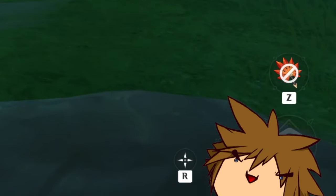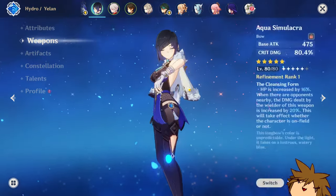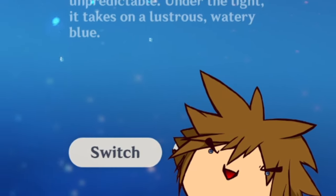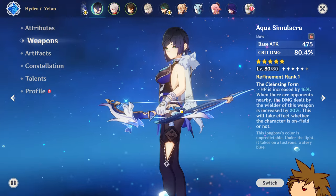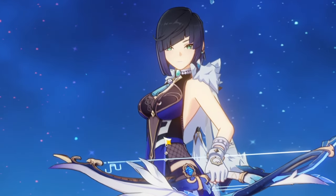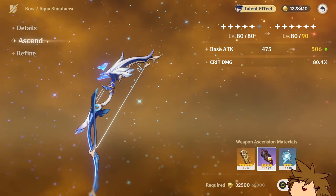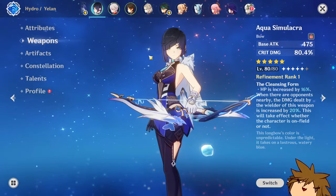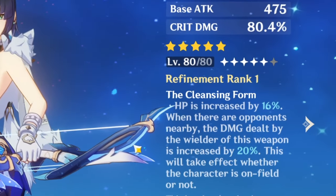Yaylon is an absolute powerhouse and I just got this new weapon for Yaylon. If you guys watched my summons for Emily, you know I actually missed out on Emily's weapon, but I did win the Aqua Simulacra. I wanted to try it out against the flying enemy. I don't have it at 90 just because this material is so annoying to farm — I just can't at the moment.